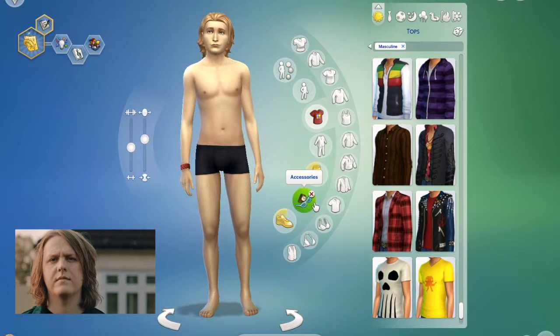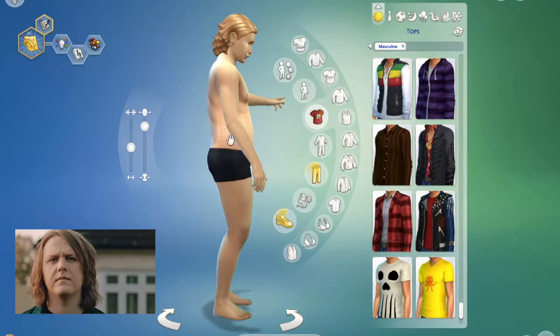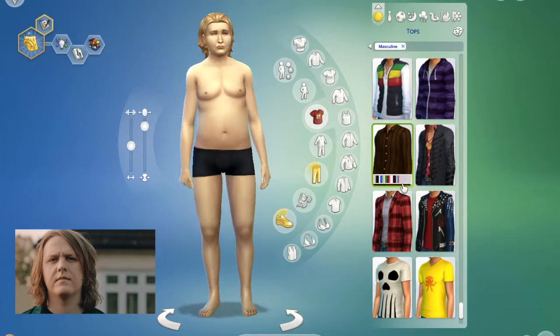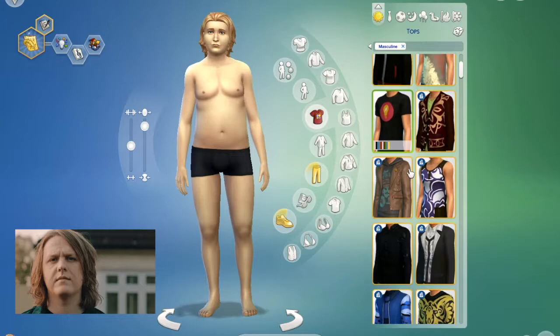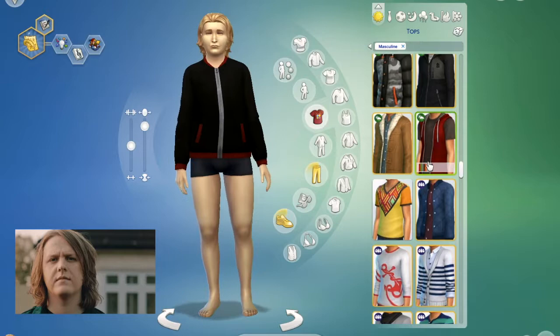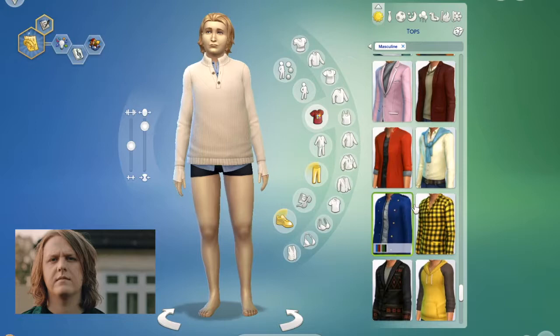I'm moving on to clothes now. His fashion sense is a lot like a lot of my friends that are boys and also my boyfriend. I'm working on his body shape and stuff here. He wears very similar clothes to my boyfriend so it was fairly easy to think of what I wanted. I've gotten a couple of new packs, so I was still looking through them to work out which would be best.